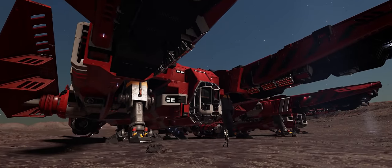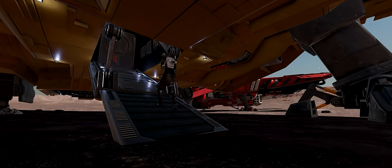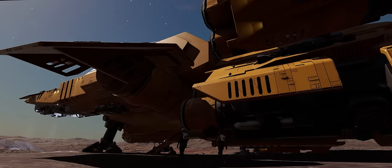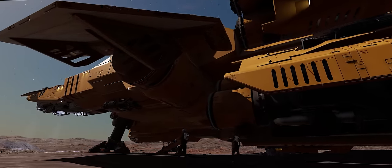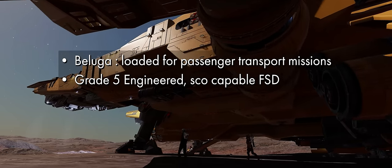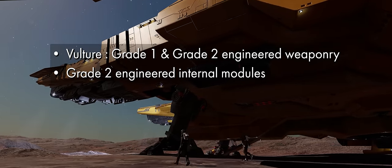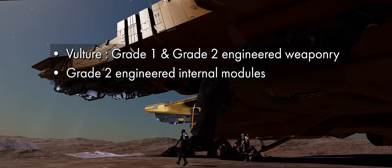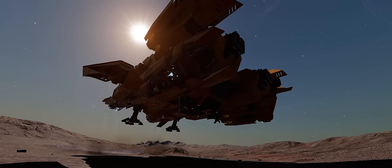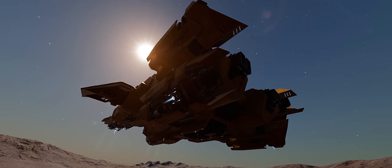Alongside the launch of Lakon's Type 8, two new jumpstart packages are also being introduced. These are pre-built ships you can buy with Arx, designed to jumpstart your space career in a specific direction. The two latest ones are focused on long range passenger missions and bounty hunting, featuring the Beluga Liner and the Vulture respectively. The Beluga is loaded for passenger transport and comes with a grade 5 engineered SCO-capable FSD. The Vulture will have grade 1 and grade 2 engineered weaponry together with grade 2 engineered internal modules. If a pre-build is destroyed it carries no rebuy costs except for the cost of any modules you've since added.